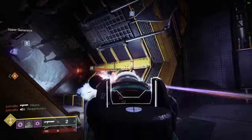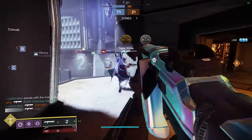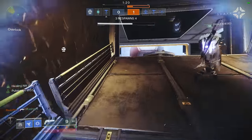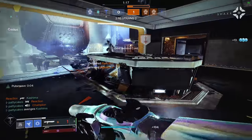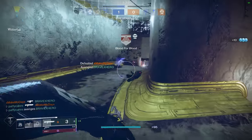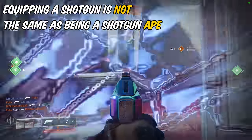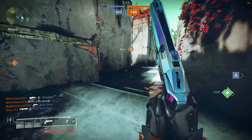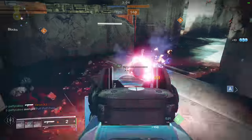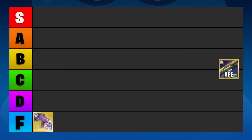Shotgun aping is one of the most effective and easy tactics to pick up, partially due to the fact that your aim can be very loose and still grant a one-shot kill in close proximity. It's also quite a challenge to defend against shotgun rushing if you aren't prepared. However, the one-dimensional nature makes it very predictable and easy to outplay. The shotgun ape playstyle doesn't simply refer to equipping a shotgun — most top players will have their primary weapon out most of the time and only pull out their shotgun defensively. Use your primary more if you want to progress.